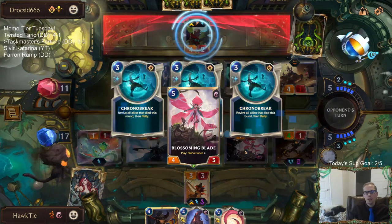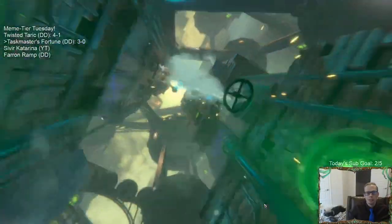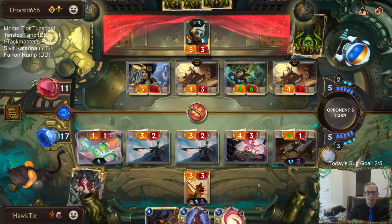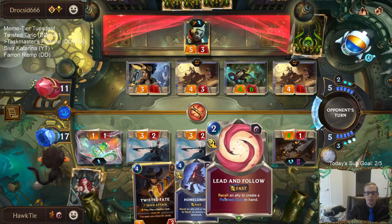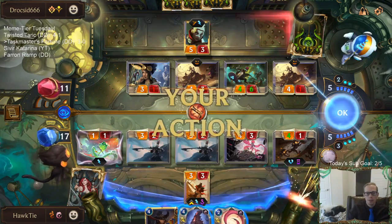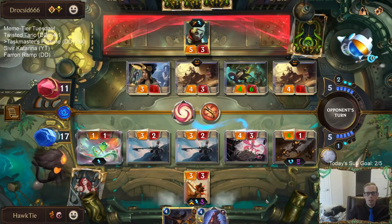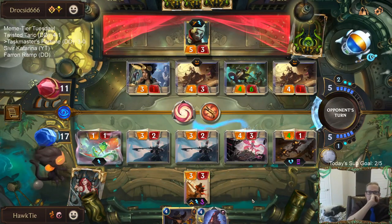I'm going to cast Lead and Follow on the Blossoming Blade. It's more difficult for them to kill a three-health thing than a two-health thing. Lead and Follow on this gives me another attack with the Flawless Duet and another attack with the Blossoming Blade - lots more attacks. It's going to be pretty tough for them to handle this.